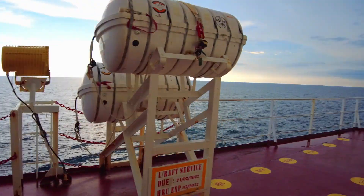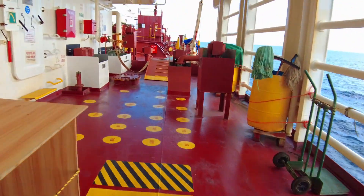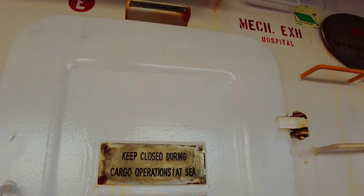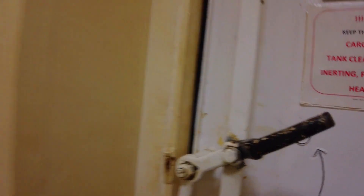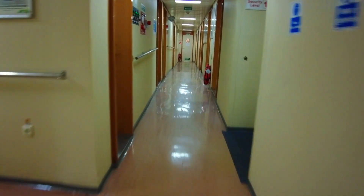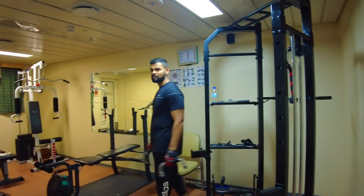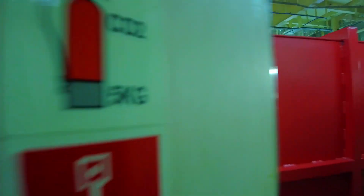Let's go to the starboard side. Now we are going to take the upper deck of the starboard side. Passageway — let's go to the passage. This is the gymnasium. Look at the laundry room. This is the foam room.